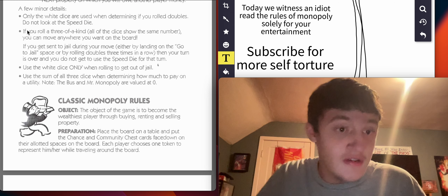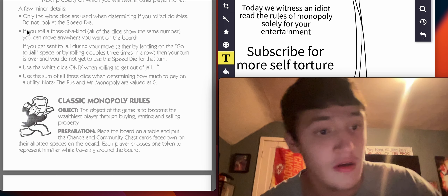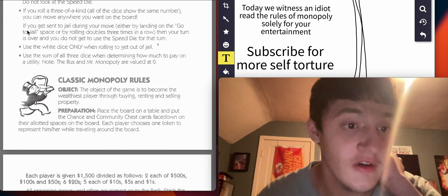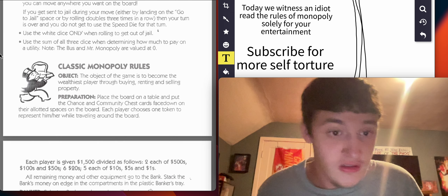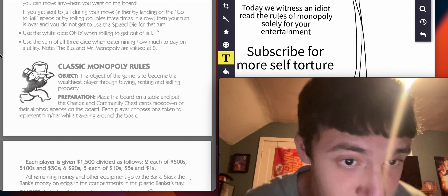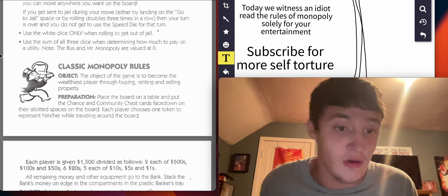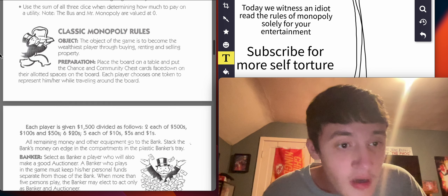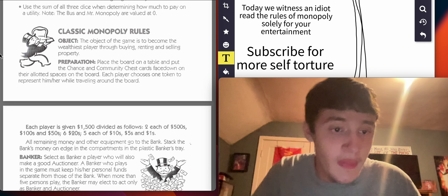A few minor details. Only the white dice are used when determining if you roll doubles — do not look at the speed die. If you roll three of a kind, all of the dice show the same number, and you can move anywhere you want on the board. If you get sent to jail during your move — either by landing on the go to jail space or rolling doubles three times in a row — your turn is over and you will not get to use the speed die for that turn. Use the white dice only when rolling to get out of jail. Use the sum of all three dice when determining how much to pay on a utility.